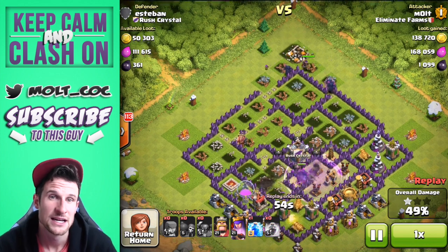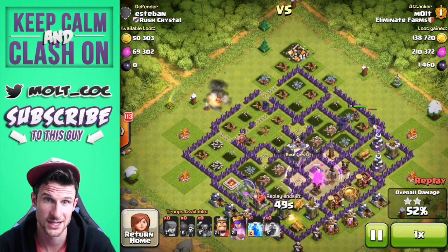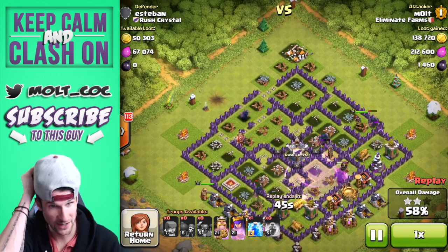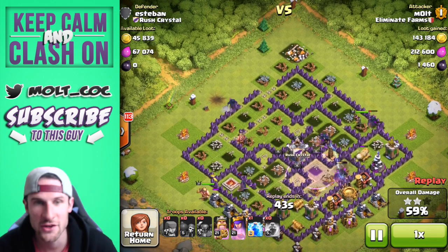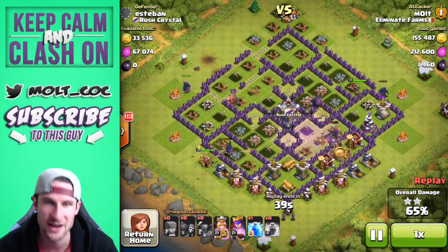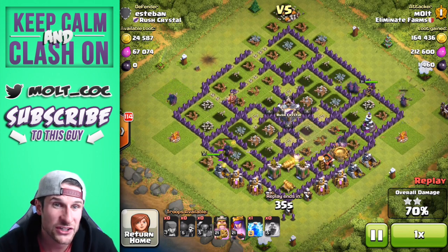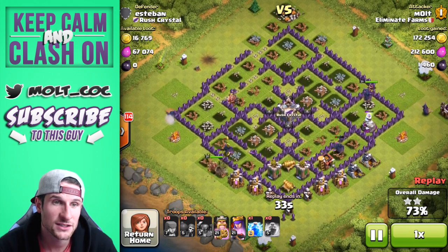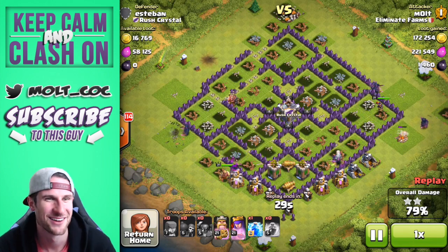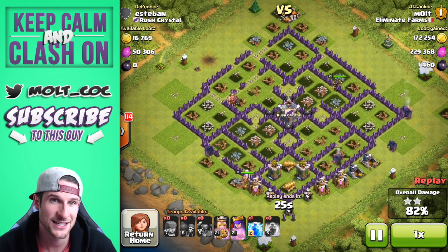We need to start farming for dark elixir hard because I need to upgrade my heroes more — it's like 110,000 dark elixir to upgrade them. These PEKKAs are definitely helping us out with that. We got 1,400 dark elixir and I'm close to having 100,000, so I need to get 10,000 more. That PEKKA just set off all those traps around the side.